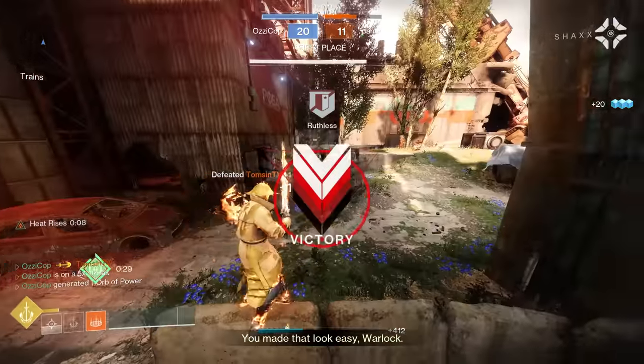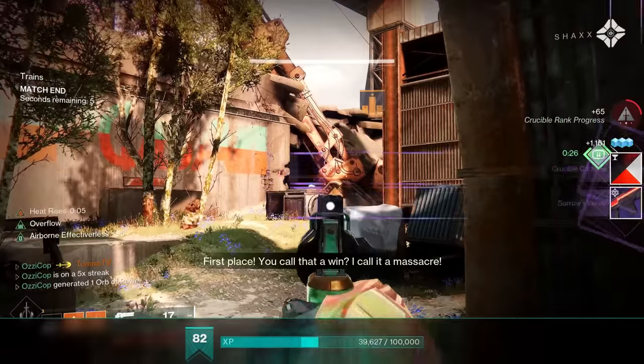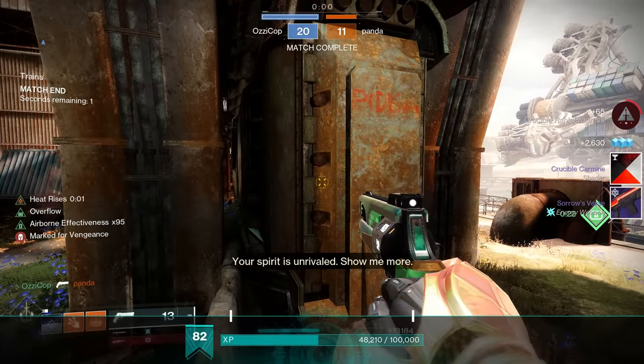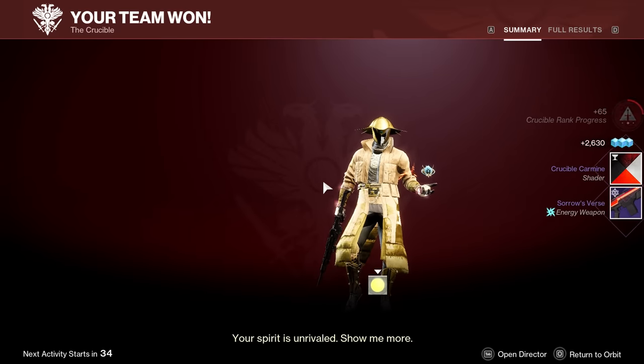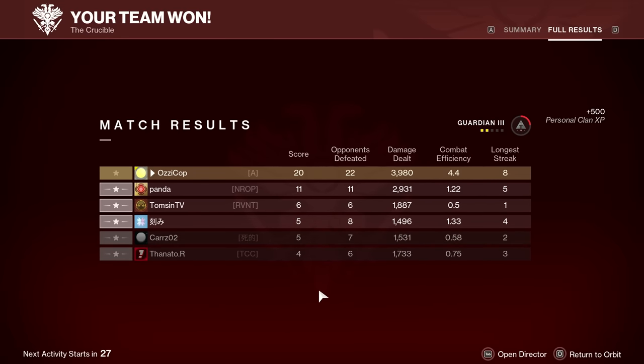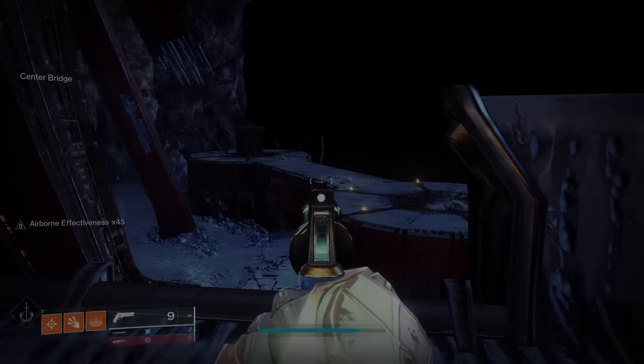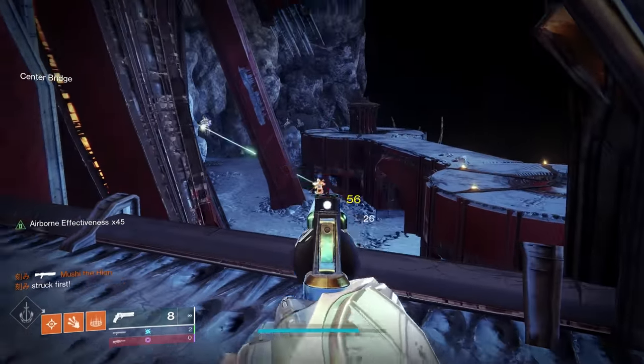You just died by a statue — a Dawnblade statue. I had to 4-tap him, but that's pretty good range. 22 defeats, 4.4 efficiency — we'll take that game. Pretty good for Exodus Blue and a 120, honestly. Another tiny map — it is what it is.